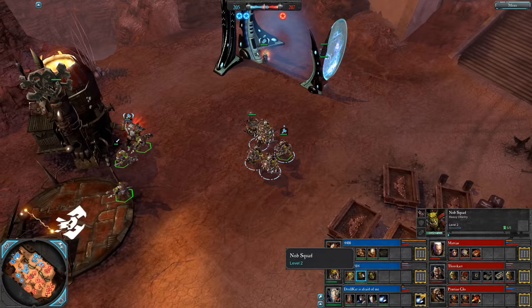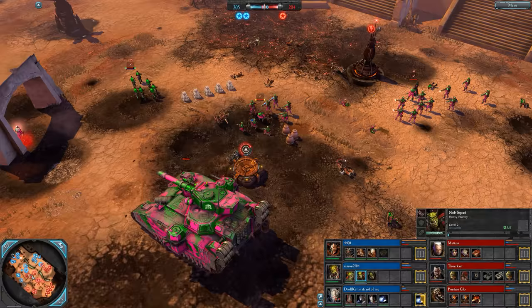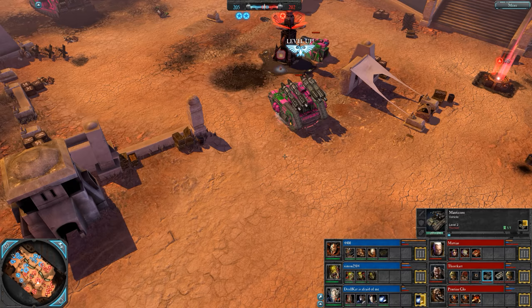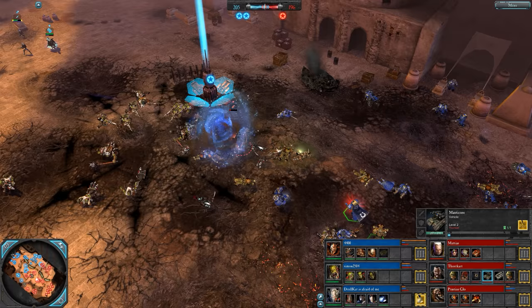Baneblade edging up the mid — might see the Nobs going after it next fight. We're going back to the east side. 205 each on the VPs — it's evened up. Manticore still in play at level 2, now getting the Storm Eagle upgrade making the missiles do more damage but extending the cooldown a little bit more — so fewer shots but they're more powerful.